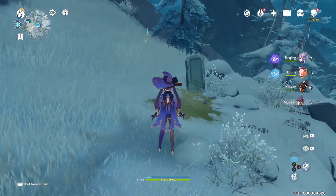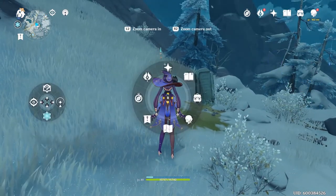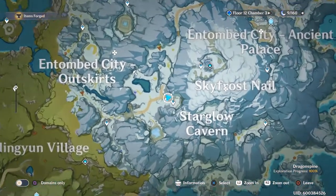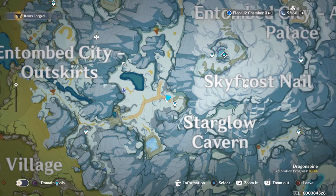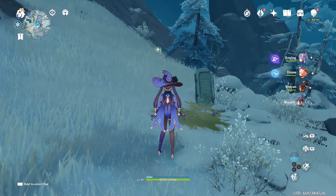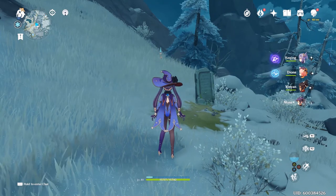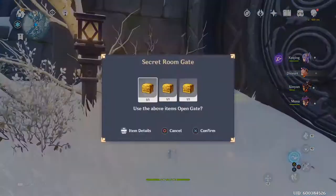The last box is at Starglow Cavern. There's an entrance on the west side — go to the teleport point and jump over and you will see a little gravestone. It's not one of the gravestones that activates the door, but this one will prompt you to place some flowers. Place the flowers and you'll get a treasure chest which gives you the box.